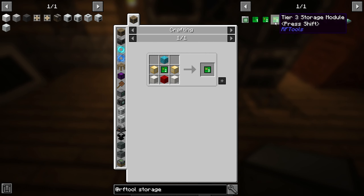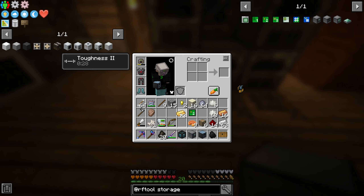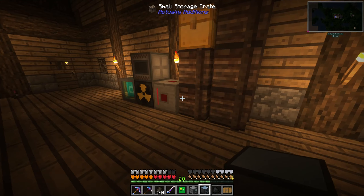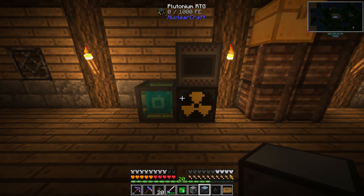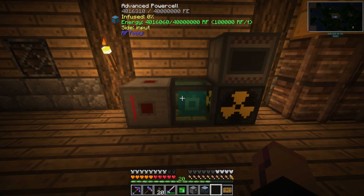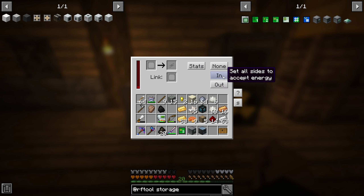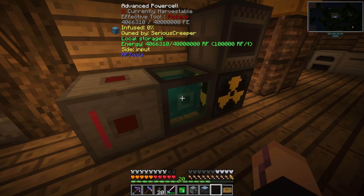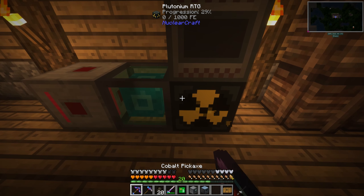You just upgrade with gold next, and the bigger they are the more you can store. The next upgrade is gold block, quartz block, and redstone block — that's probably worth it. There we go, level three. Now we should be able to move this mess in here. I want to set it up so I could keep charging it too. Let's just replace those two — this way we have like three devices to pull power from.